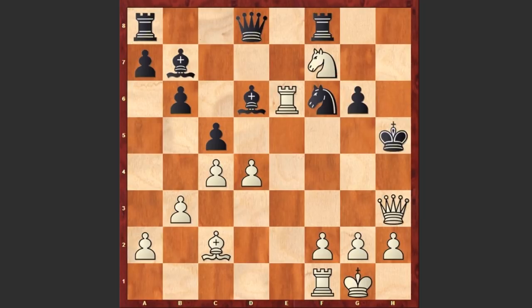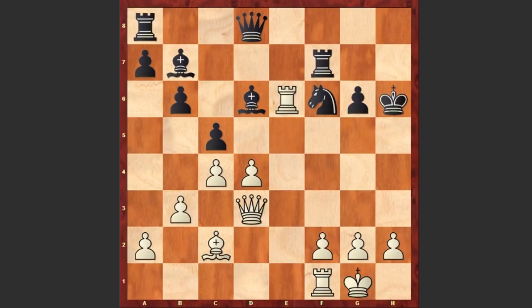Kh5 can be met with Qh3 checkmate, and Rxf7 can be met with Qxg6 checkmate. This was a very instructive game showing how by sacrificing your pieces one should undermine the opponent's kingside and target the king.